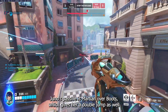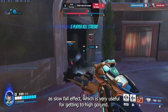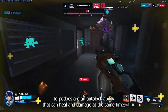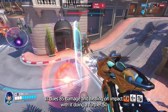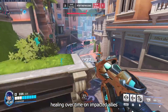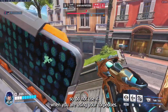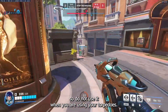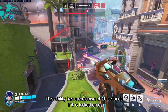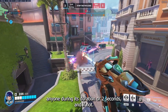Juno's passive is her Martian Overboots which gives her double jump as well as a slow fall effect, which is very useful for getting to high ground. Her Pulsar Torpedoes are an auto-lock ability that can heal and damage at the same time. It does 85 damage and healing on impact, with a further 50 healing over time on impacted allies. Using your ult will cancel it, so do not activate your ult while using your torpedoes. Barriers will block them as well. This ability has a cooldown of 10 seconds if locked onto anyone during its duration, and 2 seconds if not.